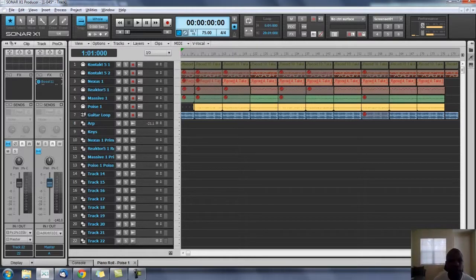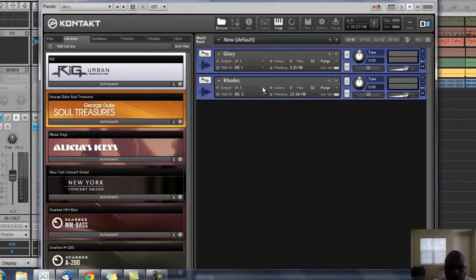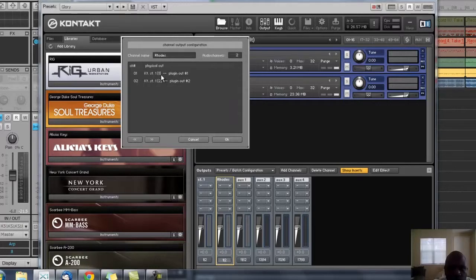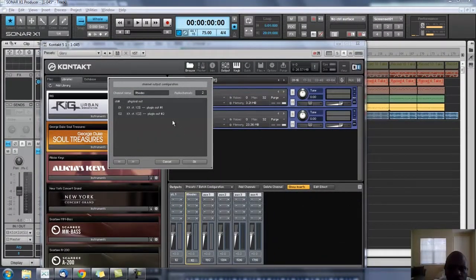Now all these are assigned - they have different icons showing they're all assigned to MIDI tracks. If they weren't assigned, they'd show this icon instead. Now all we have to do is go into the VSTs themselves and assign their outputs. This one's already going to Kontakt and the stereo output is already assigned. We just need to go here and create a new output - create a separate master output channel called 'Roads', then go into the output mixer and assign it to a new channel.